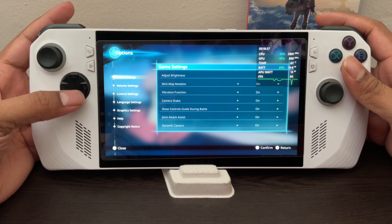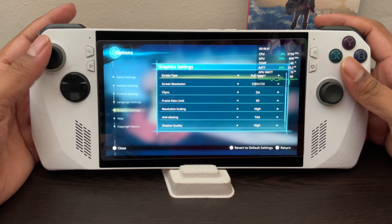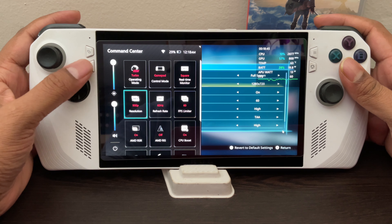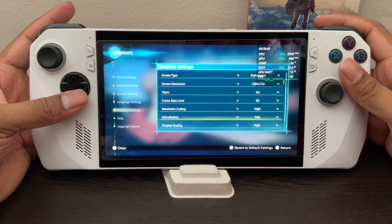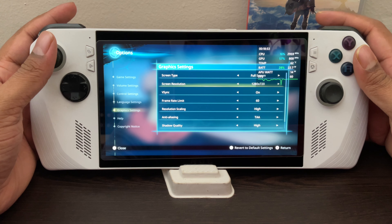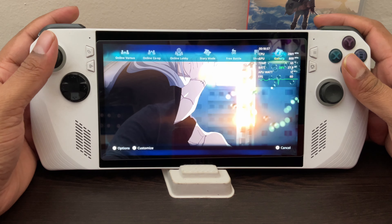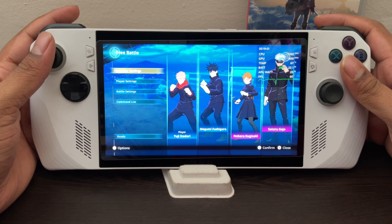Let me show you the graphic settings now — you can pause and copy them from the screen. This is how the resolution is set. This is on 25 watts, turbo mode, and on battery — keep that in mind. If you plug in and set it to turbo you'll get slightly better FPS, but I wanted to test it as a handheld experience.